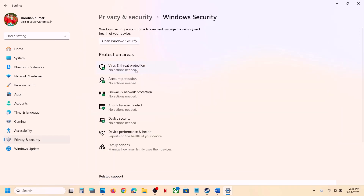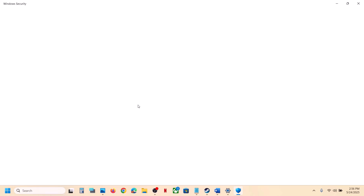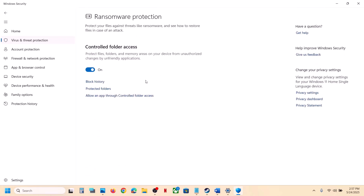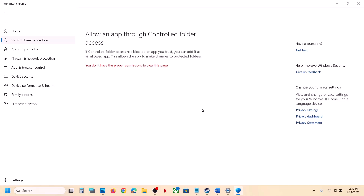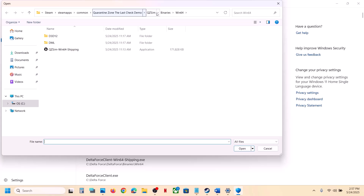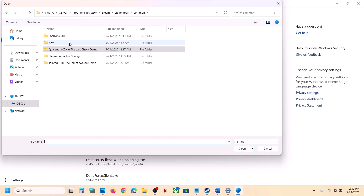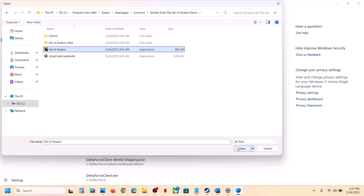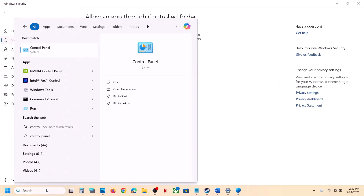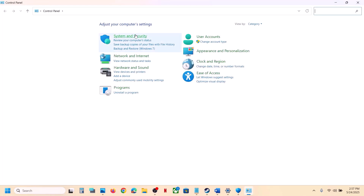Click on Virus and Threat Protection, scroll down and click on 'Manage ransomware protection'. Click on 'Allow an app through controlled folder access', click Yes to allow, then click Add. Click 'Browse all apps', go to the game installation folder, open the game folder, select the game exe file, and click Open.